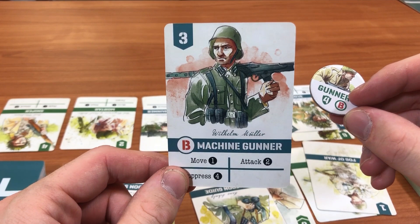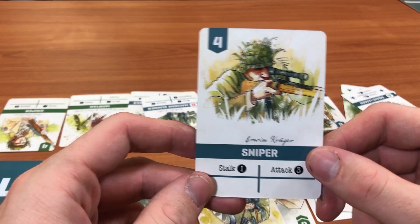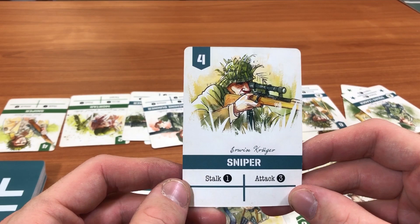Snipers have the stalk ability, allowing them to move within unexplored tiles freely. They also have an attack of three — the highest in the game — making them really effective at taking out units.